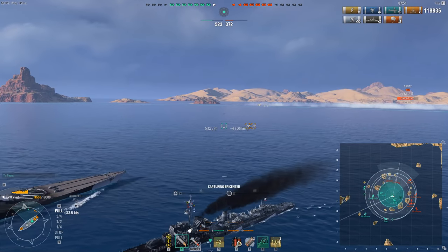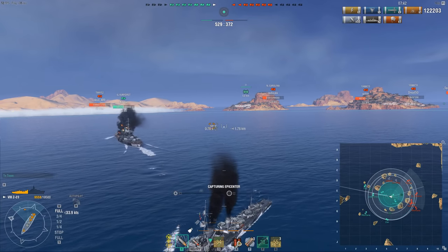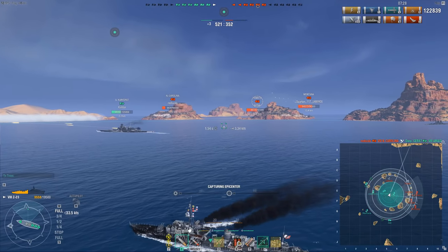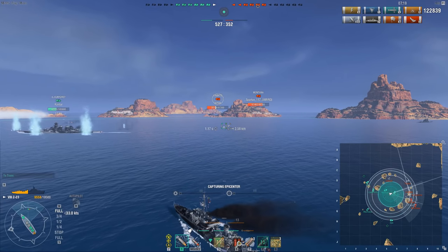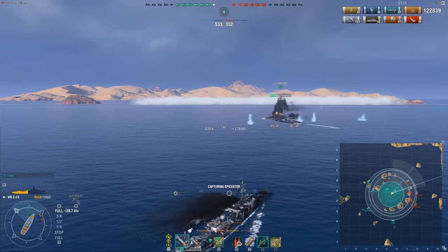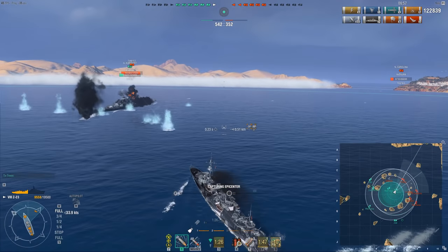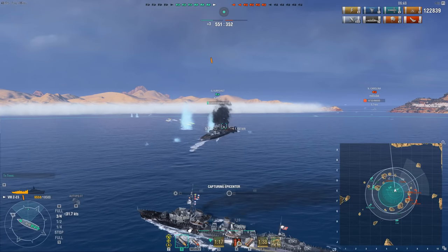This ship kind of feels like it's putting the Luoyang out of business, because the one thing the Luoyang had was the Hydro. It had US smokes and Hydro, but it traded out so much — torps were significantly weaker than Benson torps, and it loses a gun to the Benson. The Z23 trades nowhere near as much. It doesn't have the smoke, but the Hydro is massively superior, torps are great, guns are great. I have a very hard time selling the Luoyang to anyone now that this ship exists, because everything you can do with Luoyang's hydro tricks, you can do significantly better on this ship.